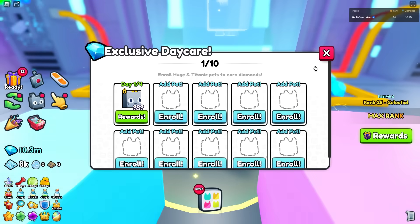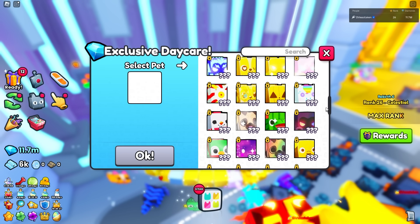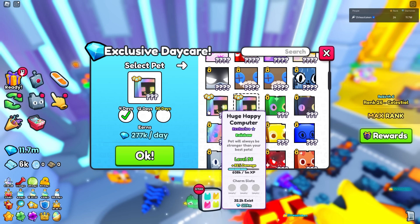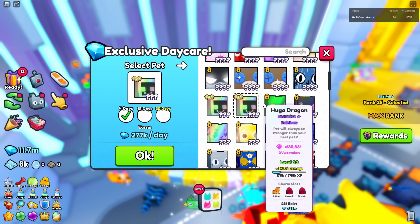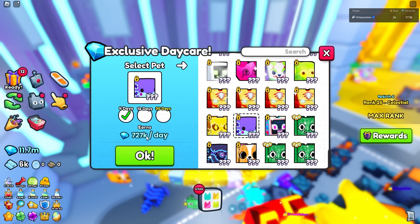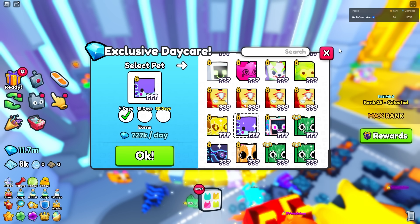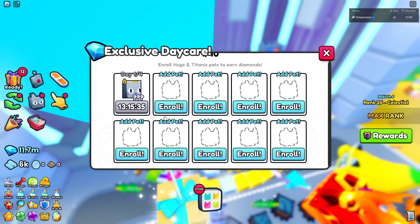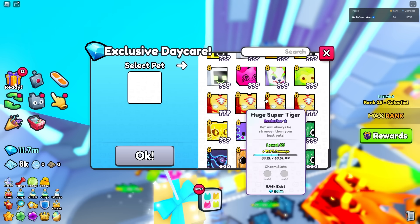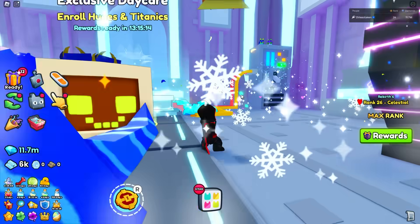You have to have 10 slots. Here's what I don't like: huges don't make a whole lot of money in here. One of my best huges can do about 700,000 per day, but cheaper ones only make 277,000 per day. If I had 10 of my best huges, that's only 7.2 million per day. Also, you kind of have to pay to win to unlock all 10 slots — 99 Robux per slot. Enrolling all your huges and removing their damage is just kind of an L.